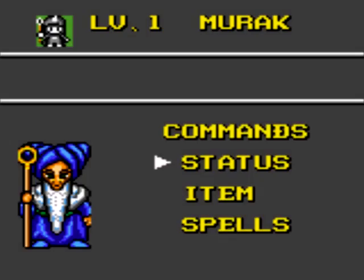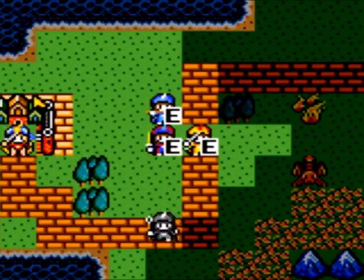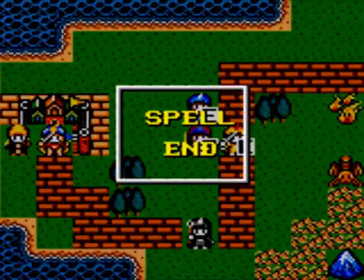Now, this is our mage-type character here. He's got two spells: Flash, which is your lightning elemental spell, and Scan. Let's move him out just a little bit — I don't want to get him too close because he's not that strong.